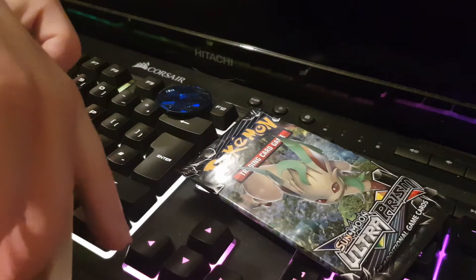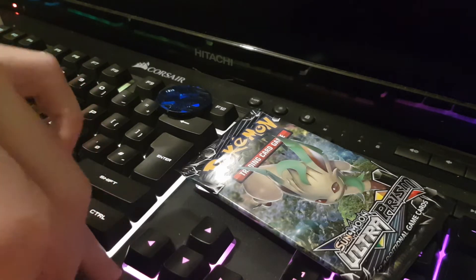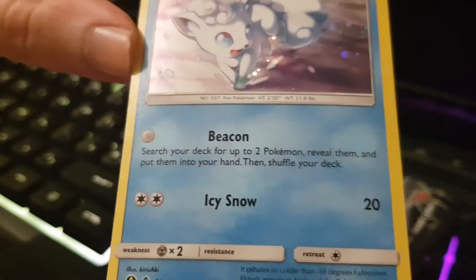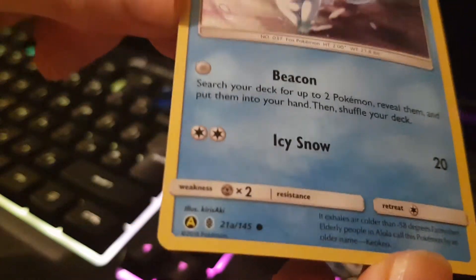I had that code card, so I really want this Vulpix. Wow, that is nice. And this has Beacon on it which I thought it had the other attack on it. Alternate art card — very nice card.